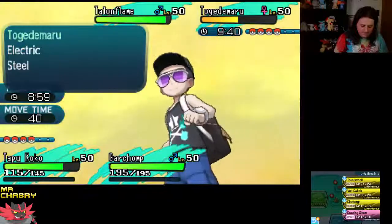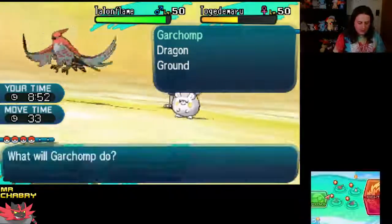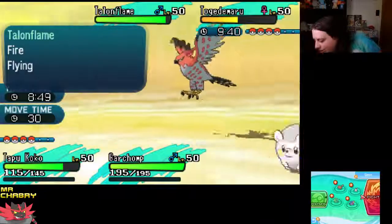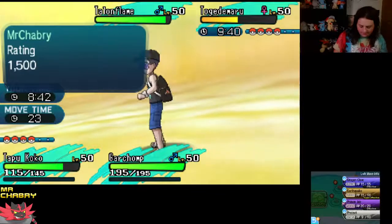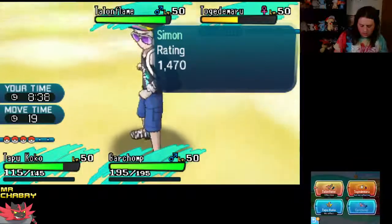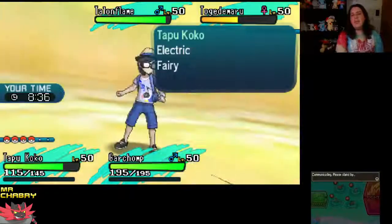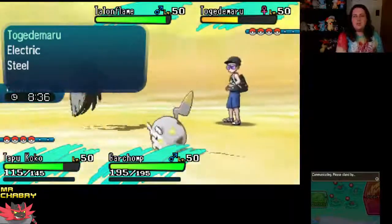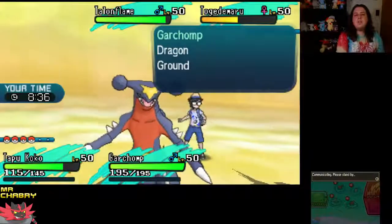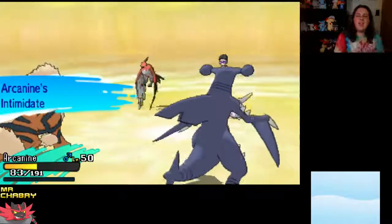I'm going to hard switch back into Arcanine. I want to bring Talonflame's attack a little bit lower, and Togedemaru's attack lower too. For this turn I'm actually going to Dragon Claw the Talonflame — I just want to get rid of this thing. Since its Gale Wings is no longer in effect because it's not at full health, it's pretty easy for it to Roost. I'll switch out Tapu Koko and bring Arcanine out to lower these attacks some more.